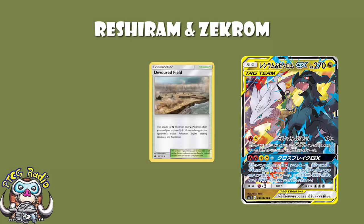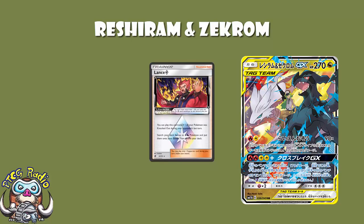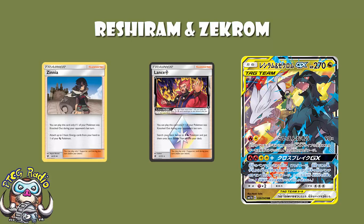We lost Devoured Field to do an extra 10 damage, and we've got Lance Prism Star, whereby if one of your Pokémon was KO'd the previous turn, you can grab a couple of Dragon Pokémon out of the deck and bench them — but it's a basic Pokémon, you don't need that here. The best trick we've really got for Dragon Pokémon at the moment is Zinnia: if you had a Pokémon KO'd during your opponent's last turn, you can attach up to two basic Energy cards from your hand to one of your Dragon Pokémon. But you've got to have the Energy in hand and you have to have had a Pokémon KO'd the previous turn. Sometimes it will work, but Zinnia doesn't see a huge amount of love.